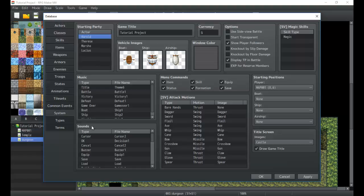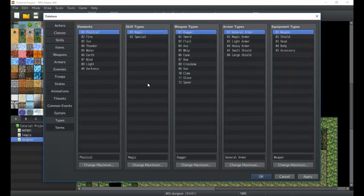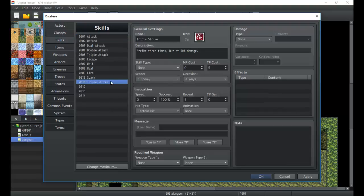Skill type can be set in System under skill types. These are sub-menus that a character gets — you could have Magic, Black Magic, Healing, or whatever you want. You can categorize each skill and make it so only certain classes get access. This means certain skills are only accessible to certain classes even if you're holding a weapon that teaches the skill, because it'll only show up in menus that a class actually has.